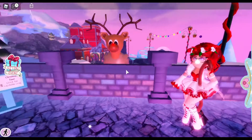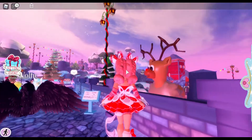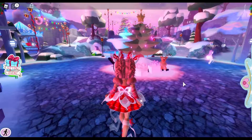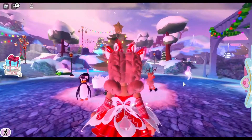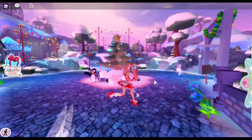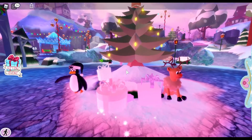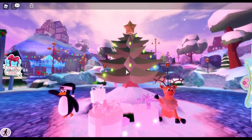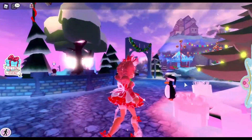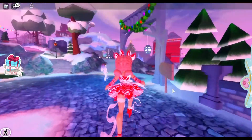So ready for Christmas! There is an adorable little reindeer right here - he's so cute. Let's go explore a little bit. Oh my gosh, there's an adorable little penguin and a reindeer just waving at us like 'welcome.' That is so cute. There are some gift boxes right here as well. I hear a train - I wonder where the train is coming from.